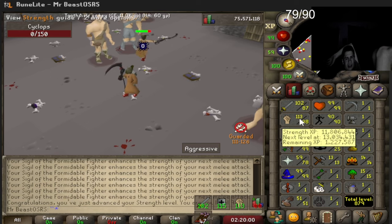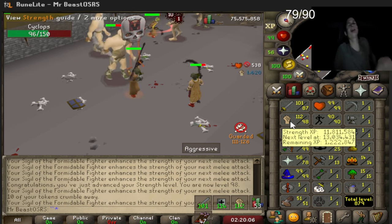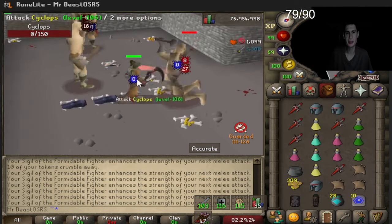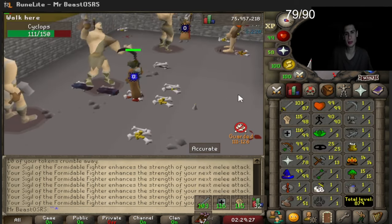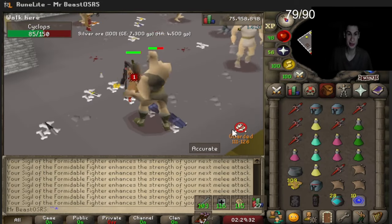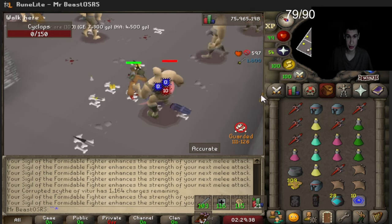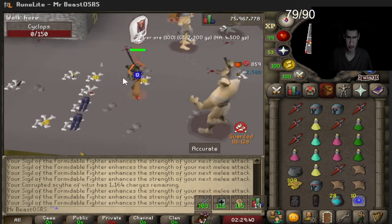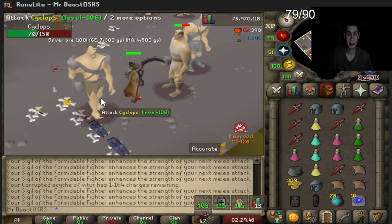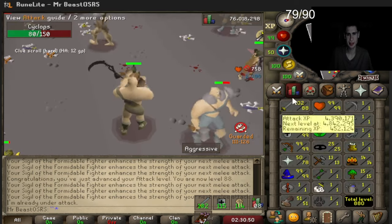98 strength — 1.2 mil till the next level. The home stretch — this is the actual home stretch for strength! 2.5 mil XP per hour, almost 88 attack coming up. We do have to go get more tokens in about 30 minutes, 1.1k charges left. We'll just get a thousand tokens so we don't have to keep coming back here.